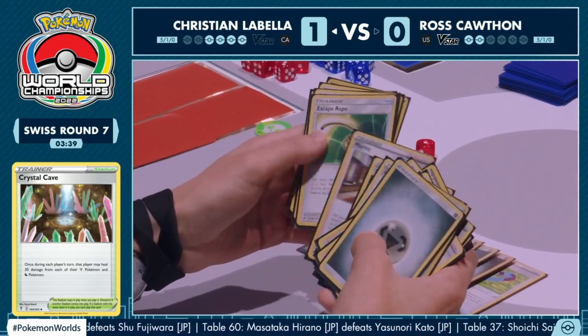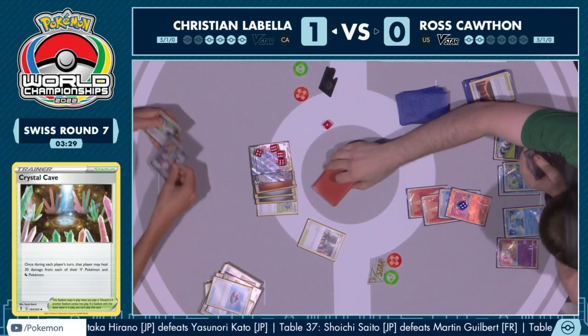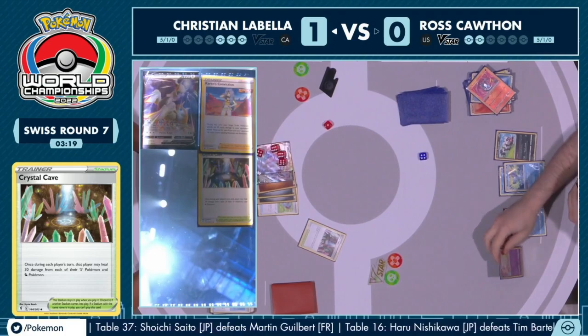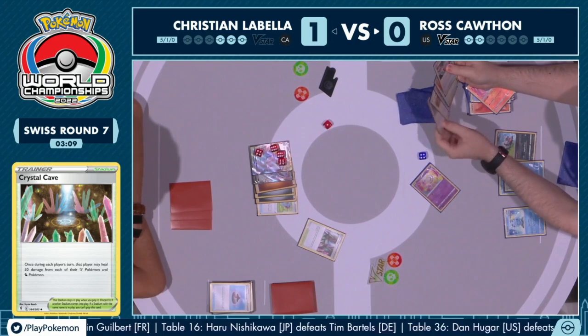There is actually an out if you have Air Balloon — you can Air Balloon onto the Radiant Charizard, retreat, Scoop Up Net, attach an energy, and then attack for the game. After a Marnie too — if Ross is able to pull that off, that would be absolutely wild. Christian's just going to take the attack. So Christian is saying, I don't think you have a way to power up this Radiant Charizard after the knockout. We see Evolution Incense in hand — this could be a huge Mysterious Tail to find one more crucial item card to pull off this game-winning attack.